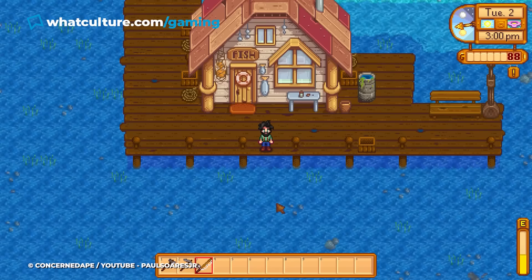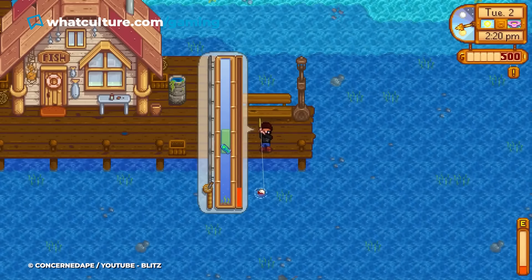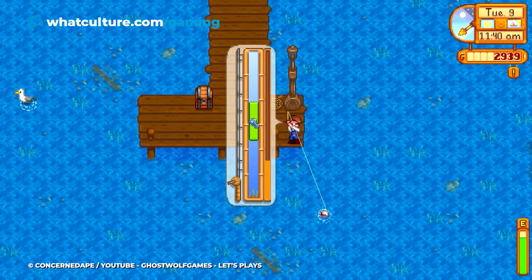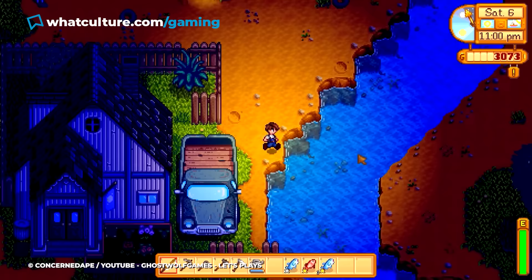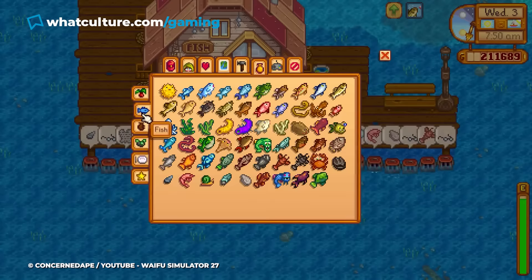After casting the line in the water and getting a bite, the aim is to keep a green bar over a fish icon. Keeping the icon within the bar fills the meter on screen, and filling the meter results in a successful catch, while letting it drain to zero sees the fish escape. The difficulty stems from the speed at which the fish icon can move around, especially when players start with a small green bar. With some practice and studying of the game's wiki to know where and when to find rarer fish, players will be equipped to catch every fish and receive the Master Angler Trophy.